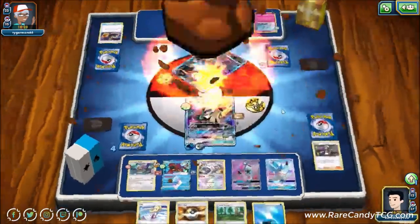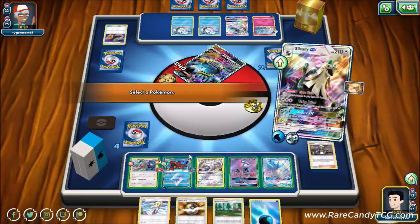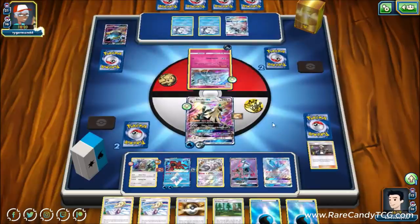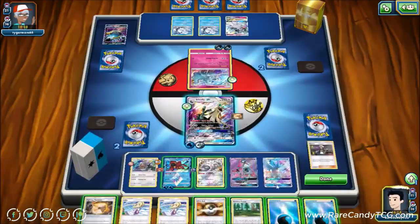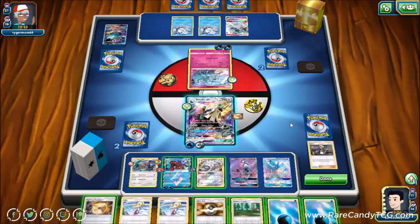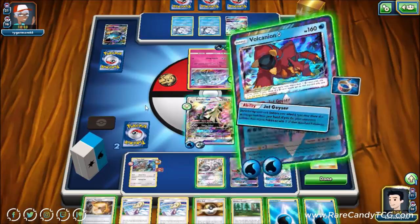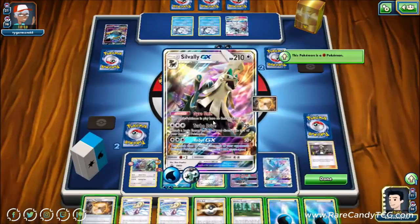We use Turbo Drive and start setting up Volcanion Prism Star. Our plan: go for the two-shot on Alolan Ninetales GX, or pick off a Vulpix with Sauna Blast — setting up that Ninetales with bench damage so Sauna Blast can clean it up for the return KO. We use Jet Geyser here and consider Ultra Balling, and have two Guzmas in deck if we need them.